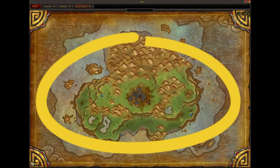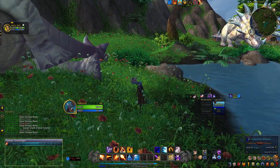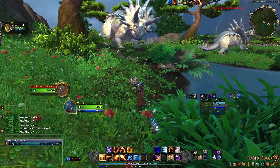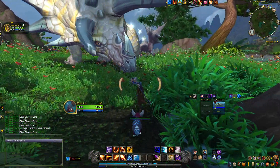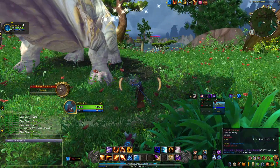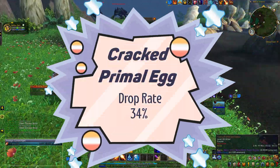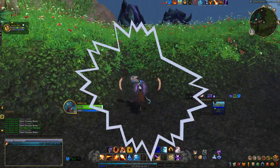Once you've made it there, literally everywhere across this island are elite dinosaurs — those are what you are after. You might be asking why we're out here doing a mass extinction of dinosaurs again. Didn't we learn anything from Jurassic Park? No — we're actually after the Cracked Primal Egg, which has a chance to drop off these elites. The Cracked Primal Egg has a drop rate of about 34%, so it shouldn't take you too long to acquire one.